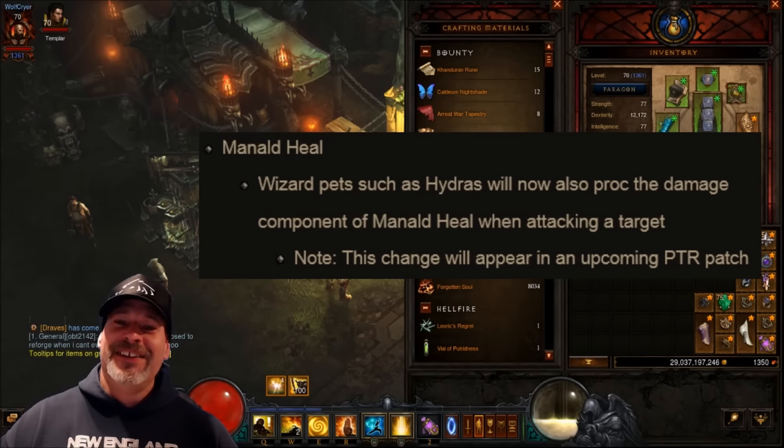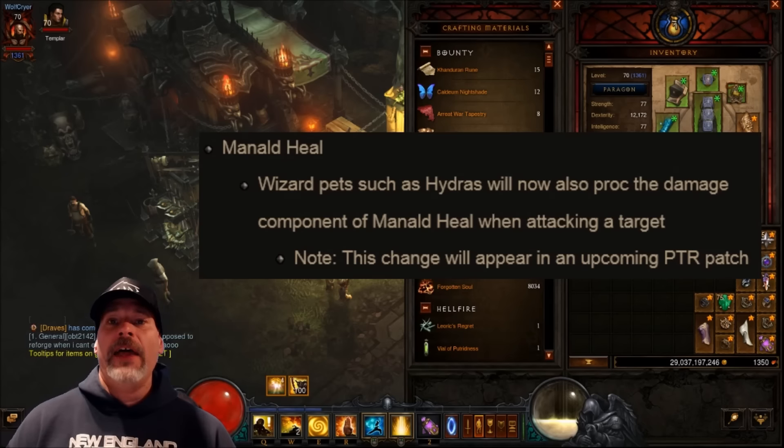Next up: Mantle of Channeling. Wizard pets such as hydras will now also proc the damage component of Mantle of Channeling when attacking a target. This change will occur on an upcoming PTR patch, but ladies and gentlemen, this might bring back hydra builds to the wizard for GR pushing — that would be absolutely amazing. Another thing I'm looking forward to seeing what people can do with. So far this patch is pretty damn cool in my opinion.